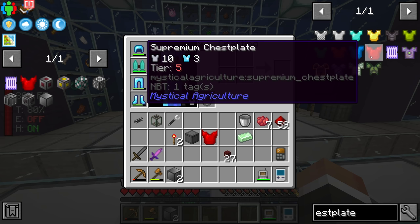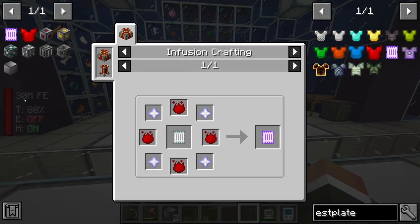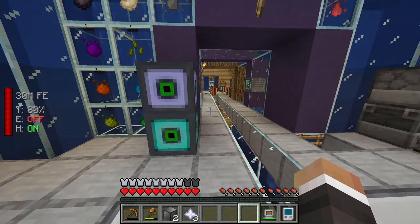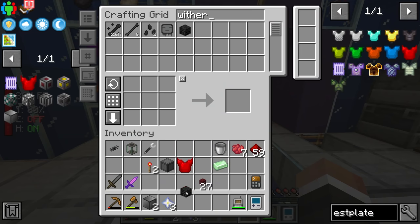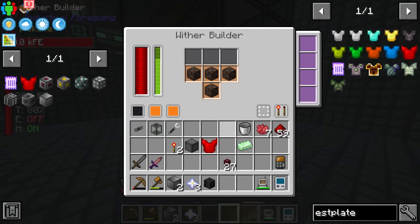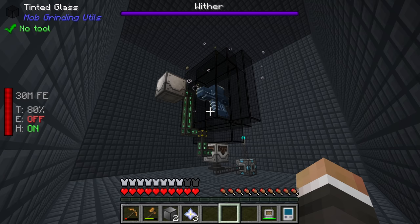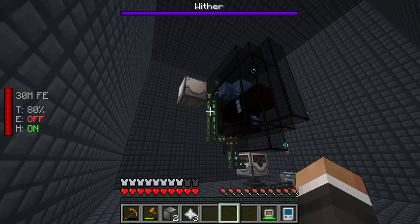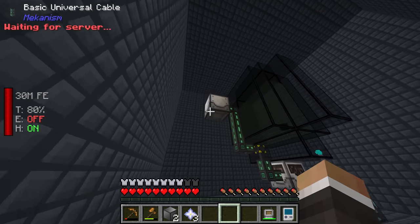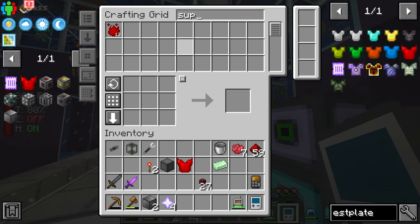We'll get two of each tier of gem as well as two of each tier of ingot. From there we can upgrade our inferium chestplate to prudentium, prudentium to tertium, tertium to imperium, and our imperium chestplate finally into a supremium chestplate - which does look rather dashing if I do say so myself. Now we need to get the flight augment, because a common misconception is that just getting a full set of supremium armor gives you creative mode flight - that is not the case. You need the flight augment added to your supremium chestplate.